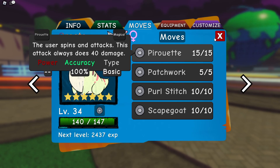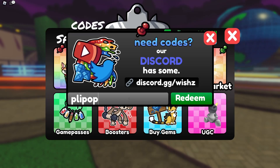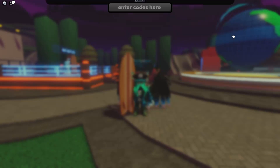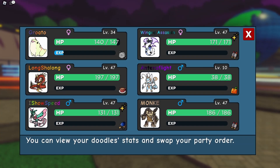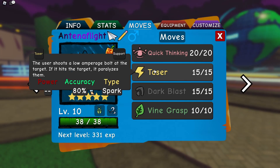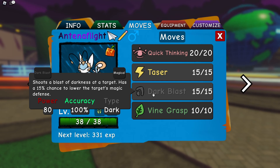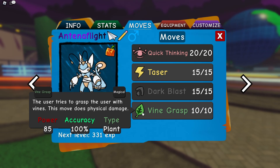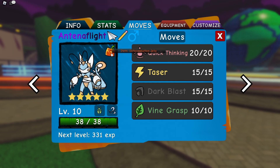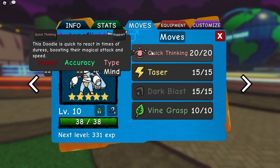I'm also going to awaken it, because why the heck not? And the second code is Plippo Plush Reward 2. This one gives you an Antenna Flight with unique moves. This Antenna Flight is kind of broken — it's got Quick Thinking for setup, Taser which can paralyze the opposing doodle, Dark Blast which is an 80 base power magical attack, and Vine and Grass which is an 85 base power grass type move. So Antenna Flight now has dark and grass coverage. It's also got Determination Jelly, so we can survive one hit and do a setup move.